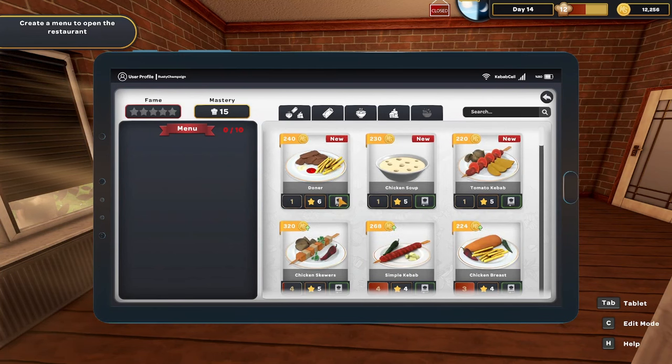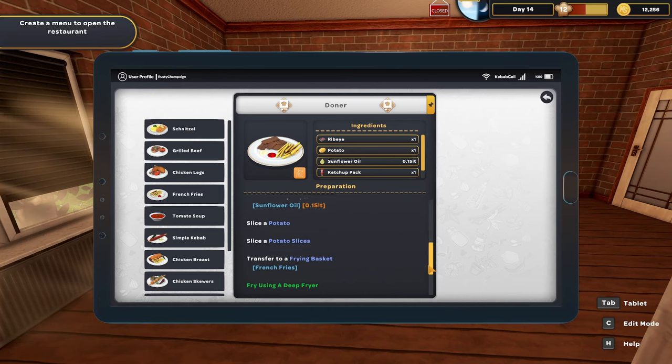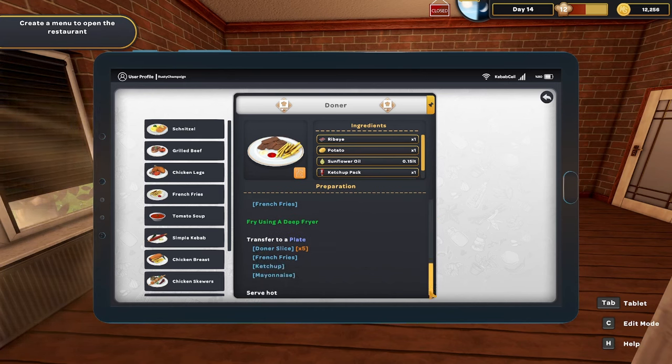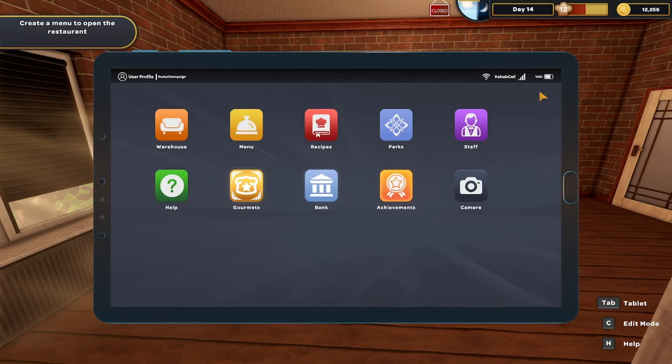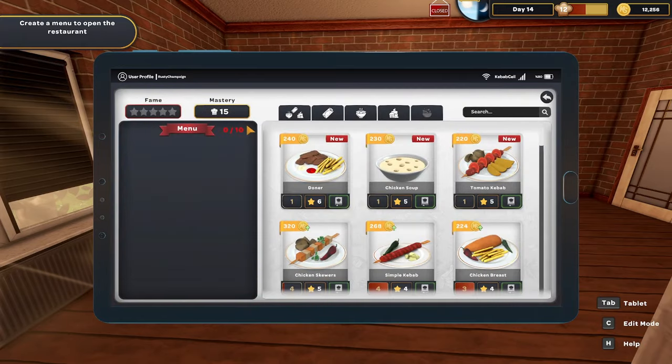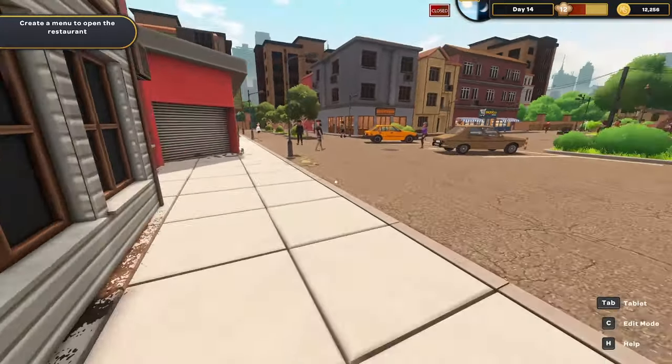Looking at the recipe: slice a ribeye, attach it to the donor machine, grill each side, take the donor knife and shave off slices, then serve with French fries. We basically just need a couple of French fries and put a ribeye on there. I think I can make that work along with some kebabs.